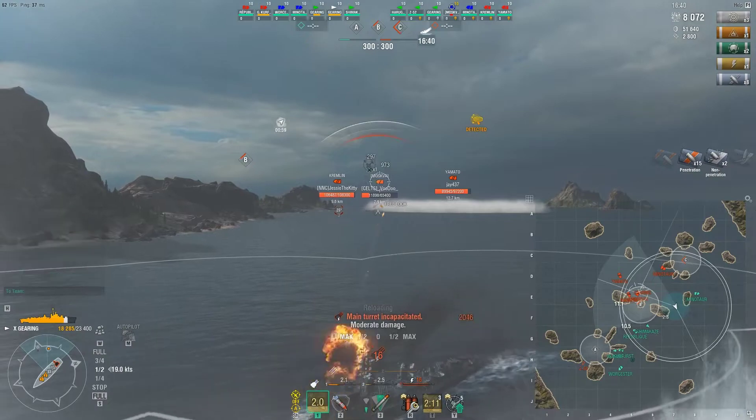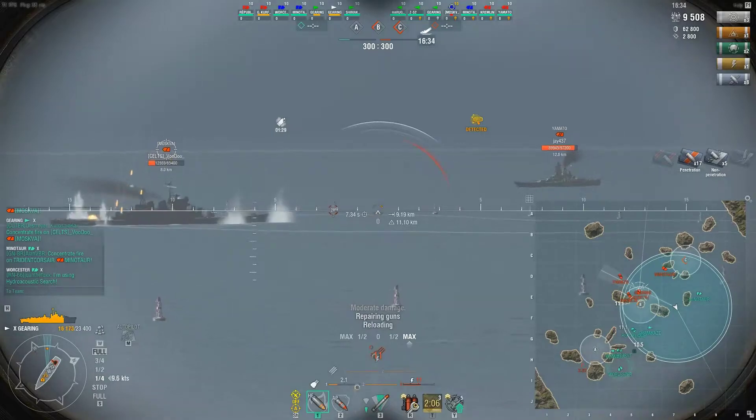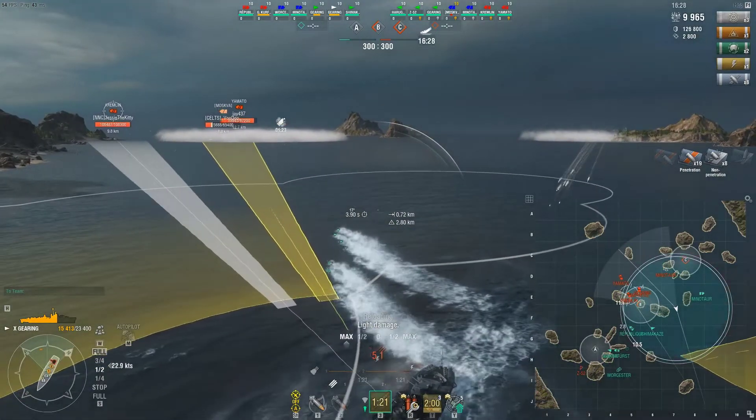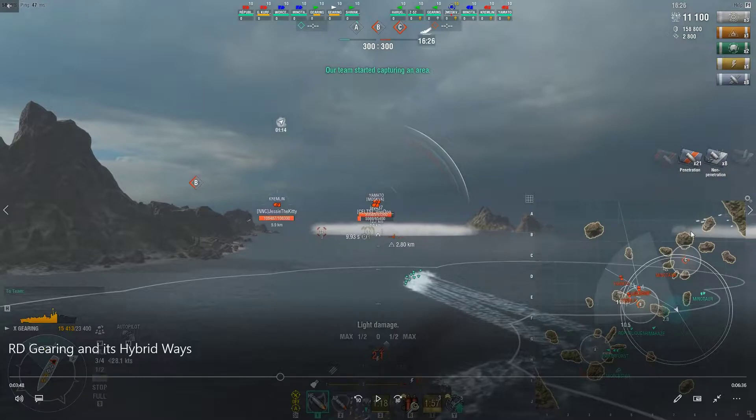Trying to help my team focus this guy down. His radar goes down. Launching torps on the Kremlin. I'm being shot up here by, I believe, the Minotaur — but the Minotaur's not doing much to me because I'm angled away from him. This is still my objective here: I'm here to specifically counter those ships trying to contest a cap, so I'm going to try to work on resetting this Kremlin.